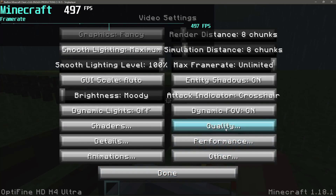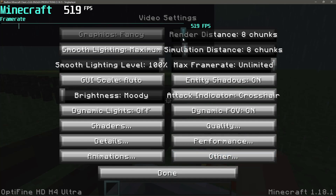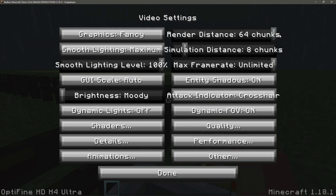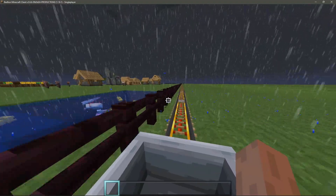Going to quality, making sure mip map levels are on maximum. I'm changing my render distance to 32 chunks — OptiFine allows up to 64 but I'm choosing 32 since that's what vanilla can also do. I'm setting brightness to bright, disabling GL errors, and changing the FOV to Quake Pro because the higher the FOV, the lower the FPS amount.